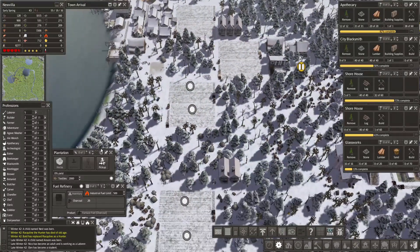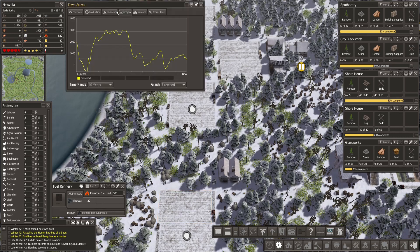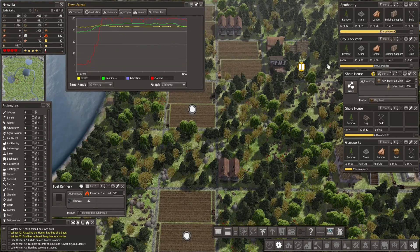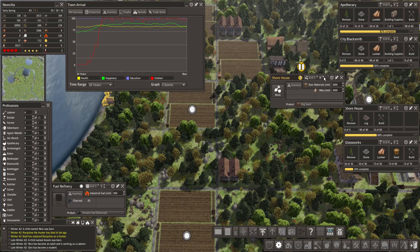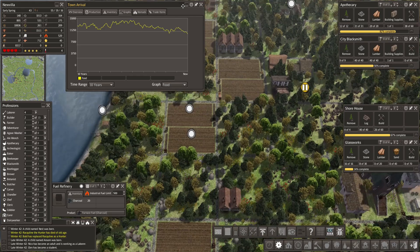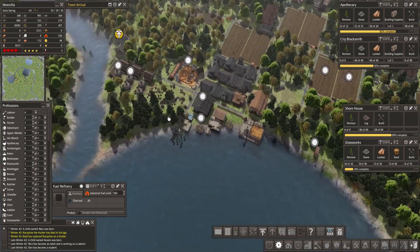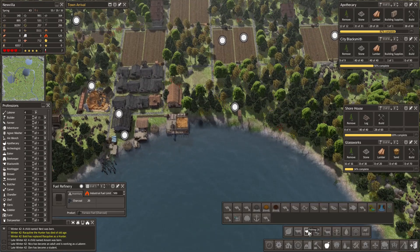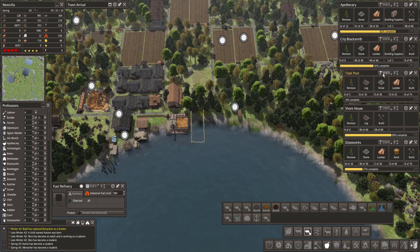That's gonna be all good. Let's add one person to the plantation to get some herbs growing. Yeah, we're still growing — very good. Health and happiness looking okay. Let's be careful here — food first. Let's add another tidal pool right here. That's gotta be good — it's a simple building but it produces plenty of food.